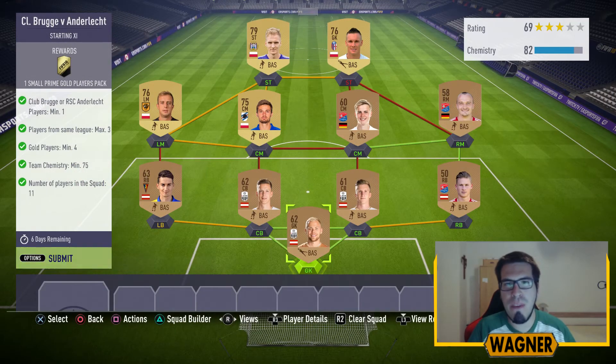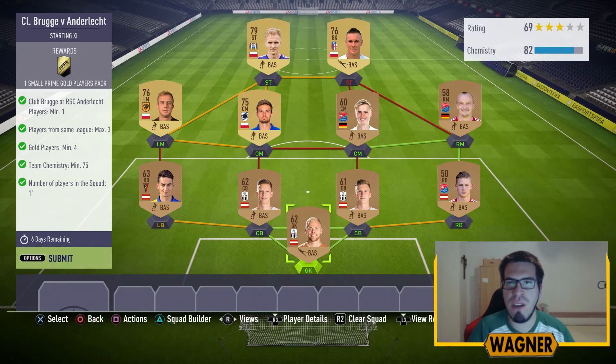And then we have only one more challenge to complete before we finish the whole marquee matchups for this week. This last challenge is called Club Brugge vs Anderlecht, and the squad I made for this last challenge will cost you around 6,000 coins.